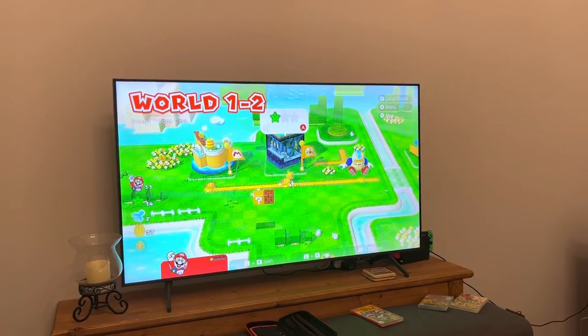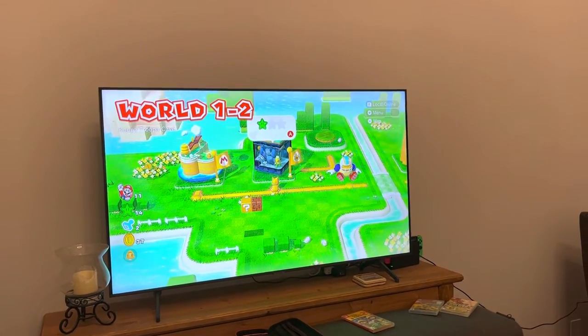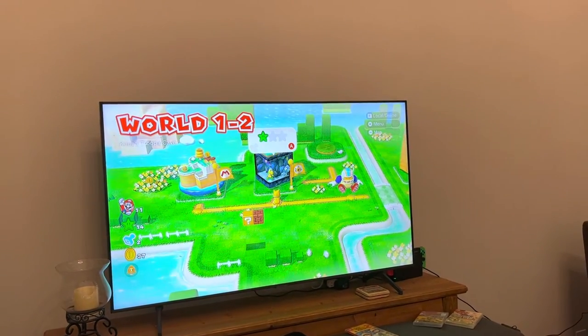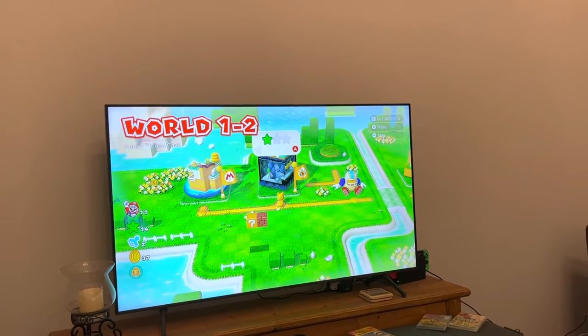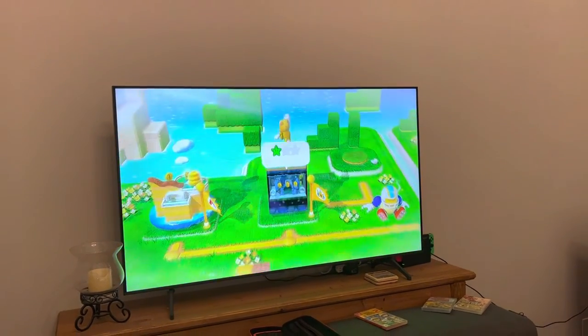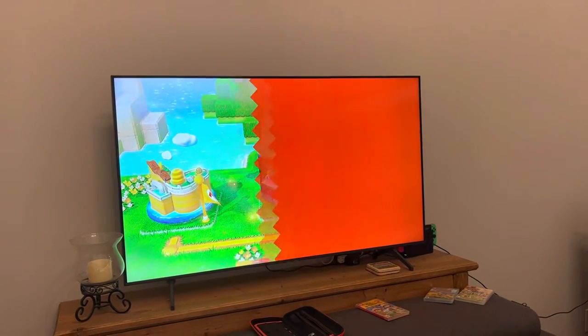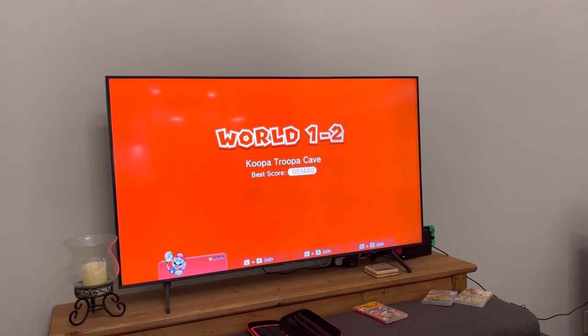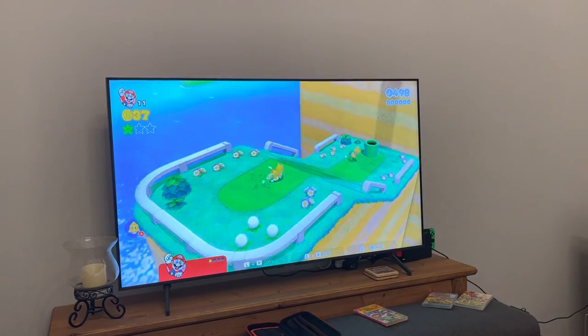I'm going to give you a little bit of a walkthrough through Koopa Koopa Cave. This is World 1-2, and there's a hidden warp pipe in here. You have to start as Cat Mario, but otherwise you can be any character in your walkthrough.